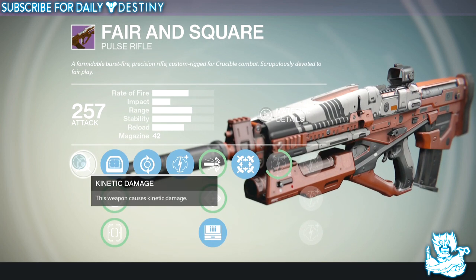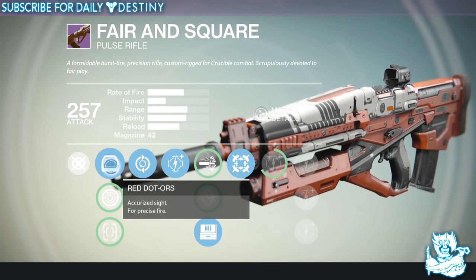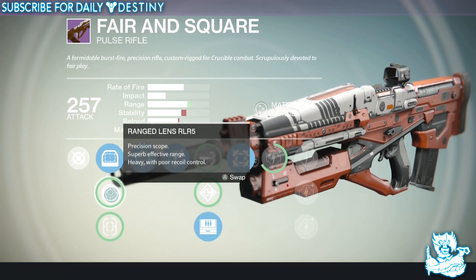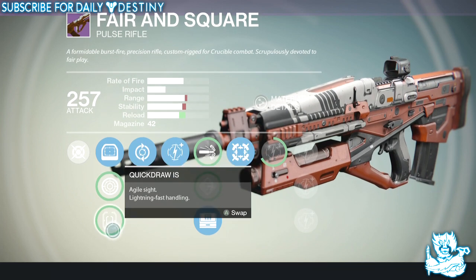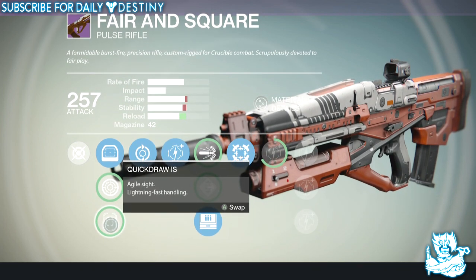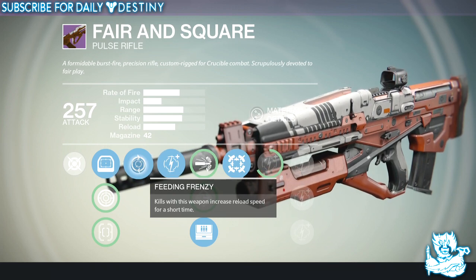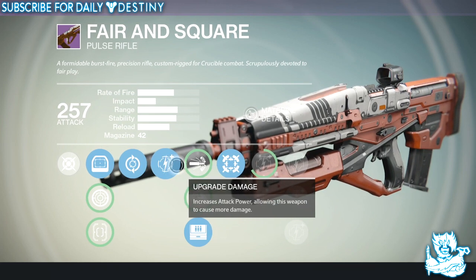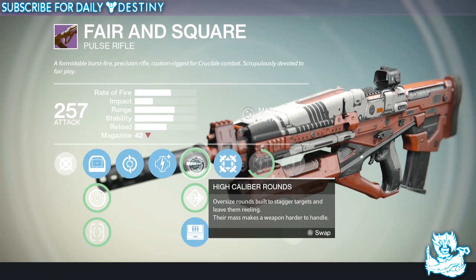This is a kinetic damage weapon. It's got three sights: Red Dot ORS — an accurate sight for precise fire; Precision Sculpt — superb effective range with heavy report recoil control; and Quick Draw IS — an agile sight with lightning fast handling. We also have Feeding Frenzy: kills with this weapon increase reload speed for a short time. Then we have one of five damage upgrades.